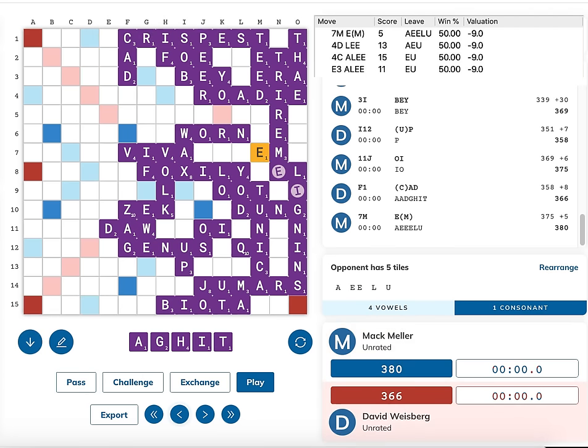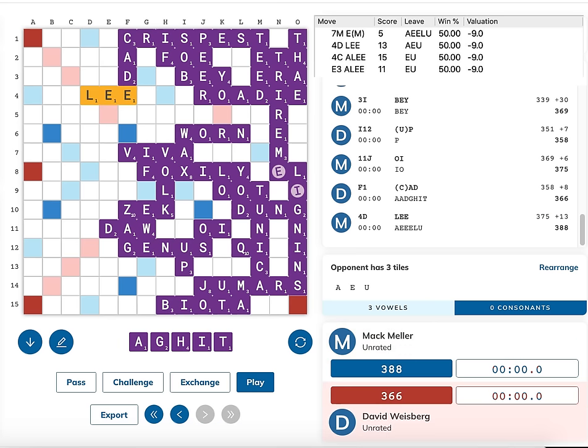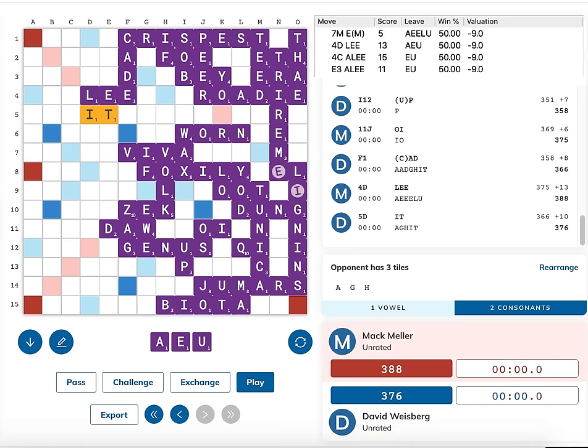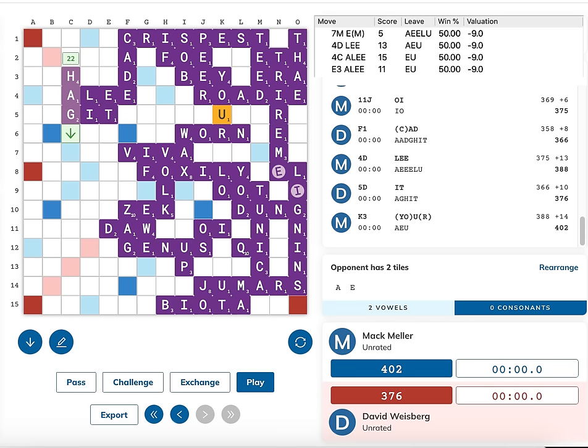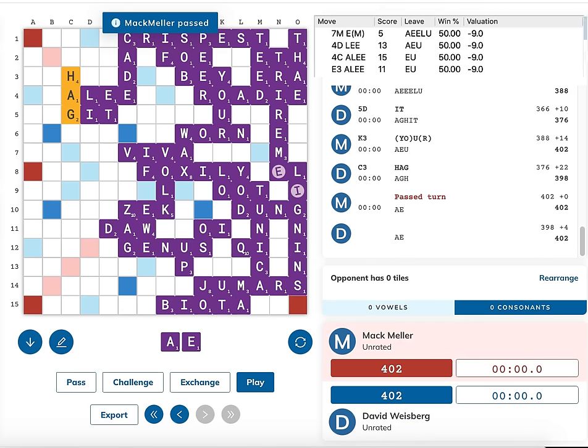Instead of EM, I can also respond with LEE and CADE for 13 points. After this, David's only response that preserves the tie is the rather bizarre looking IT for 10 points, forming LI and ET. The main idea is making sure I can't go out with O-E-A-U next turn, hooking the A onto ALEE. My best play is to drop the U for 14 with YOUR, and then David goes out with HAG, forming ALEE and GIT. After I pass, the game ends in a 402 to 402 tie.